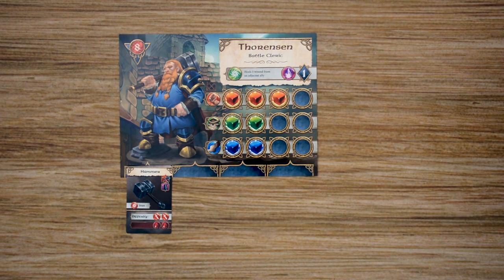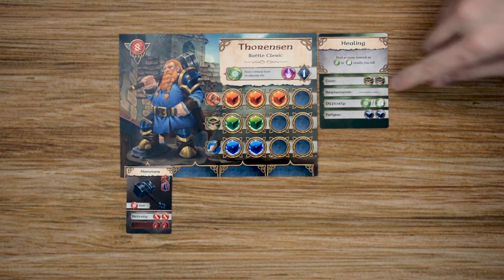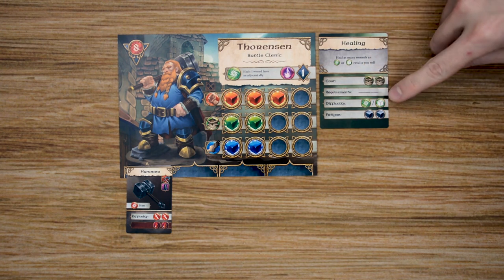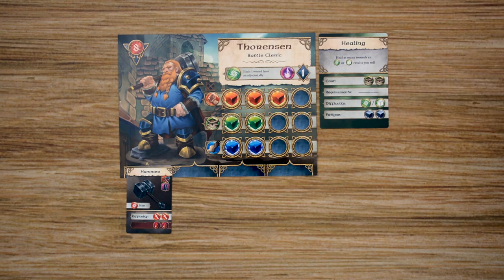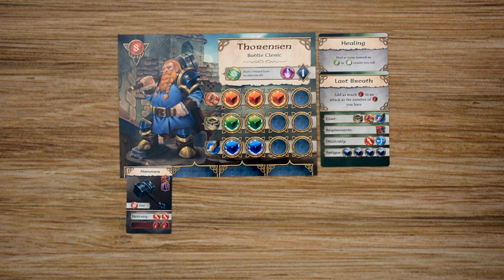Throughout the game, the players are also going to start with skill cards, and each skill card is going to have different effects. It'll have a cost that the player will have to spend in attribute tokens, any requirements that it has such as specific types of weapons, and then its difficulty rating, which means those are the symbols you need to roll. Each of the skills is going to fatigue your characters, and you'll be able to recover a certain number of those each combat round, but some of the skills are going to have some pretty steep fatigue, so you're going to have to be careful on which ones you choose to use. Throughout the game, you'll gain more skills as you do different things.